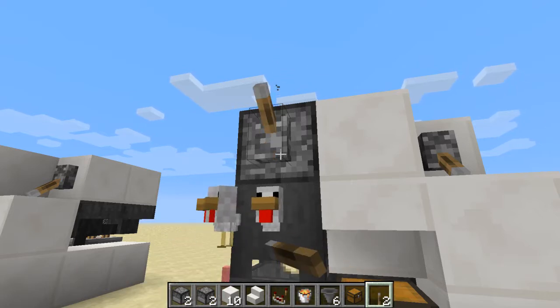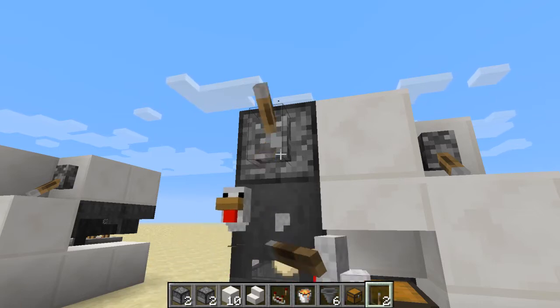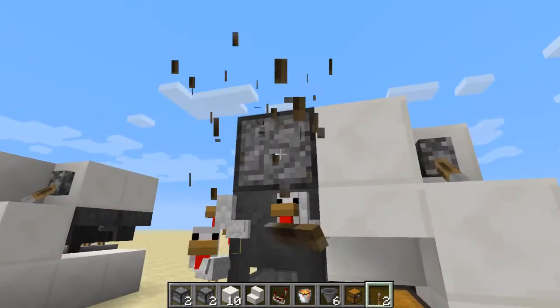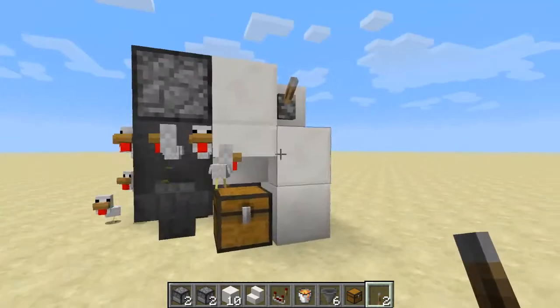This is also really good as a neat way to refill if your chickens do manage to glitch out, which will happen — it's Minecraft. Once you're done you can remove that dispenser and turn on your unit, walk away, and come back.